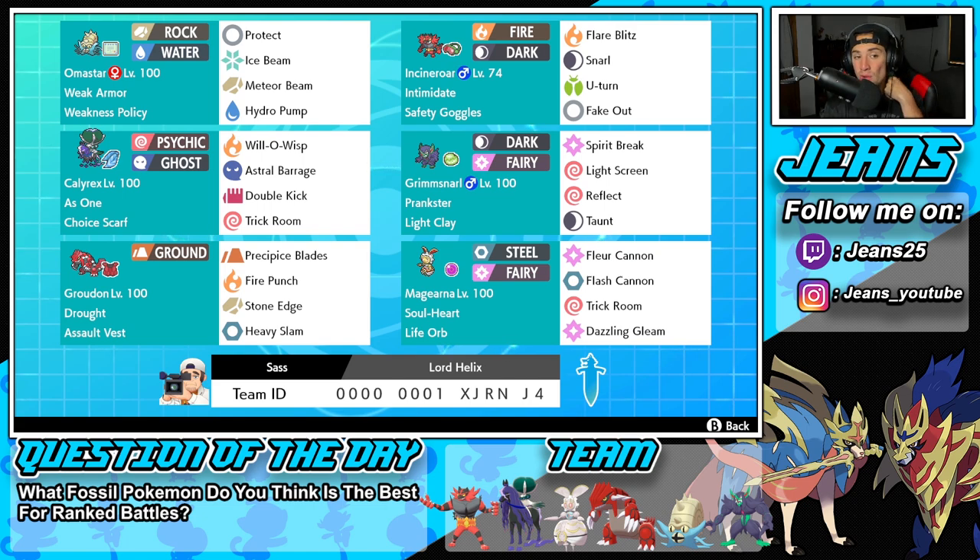Starting off in that top left corner, we have the one and only Omastar — probably my first time ever using this Pokemon on the ranked ladder, so it's definitely going to be fun. It's got Weak Armor as its ability and Weakness Policy as its item. Its moves are Protect, Ice Beam, Meteor Beam, and Hydro Pump — two STAB moves alongside one coverage move.